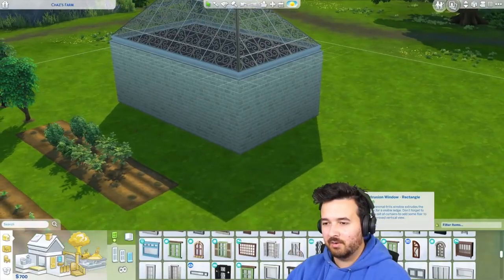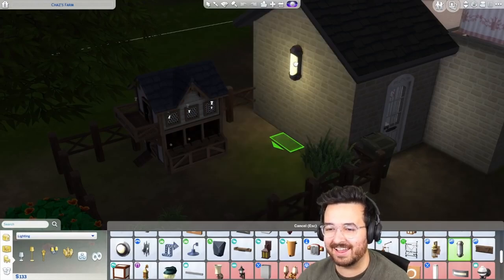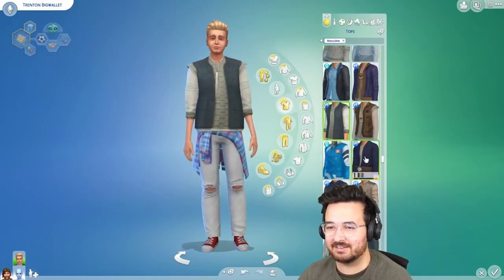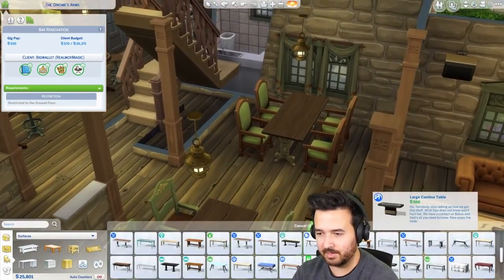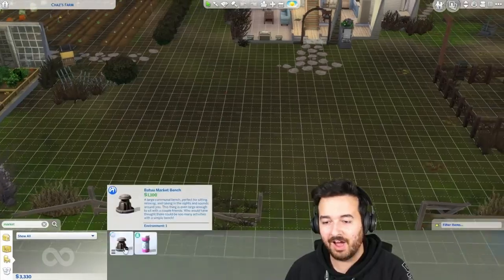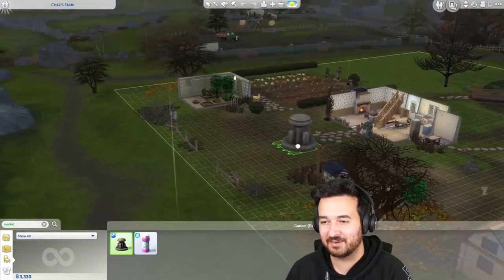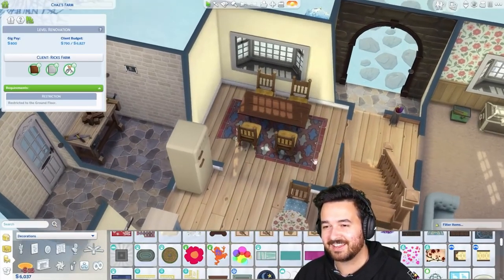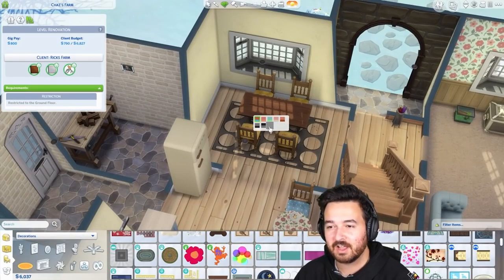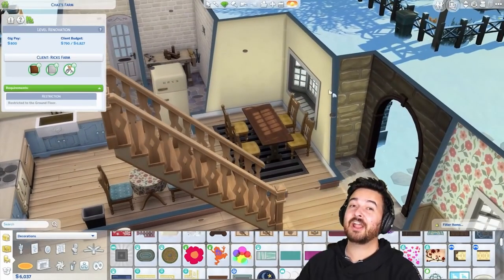All right, so that'll be the bathroom with the Batuu tiles. We have all the packs now. We're definitely doing some Batuu stuff. In here I do want to change this table though. Batuu market bench — oh yeah. Wait, what does this have? Does it have like — oh my gosh. This is great. There are actually some pretty good-looking rugs in here. They're great.